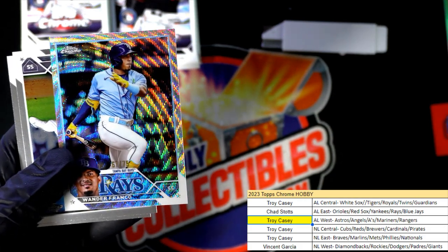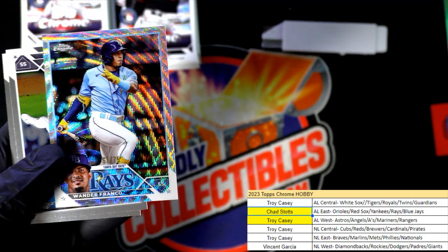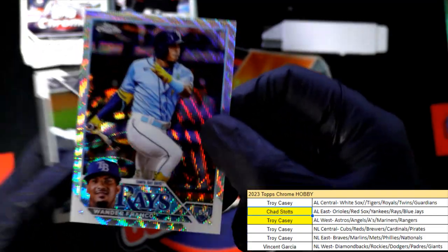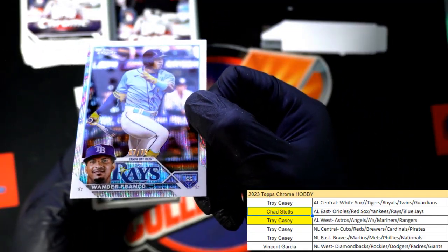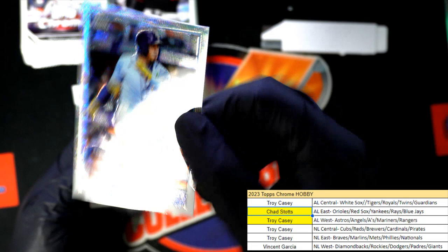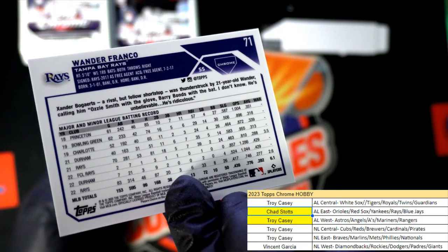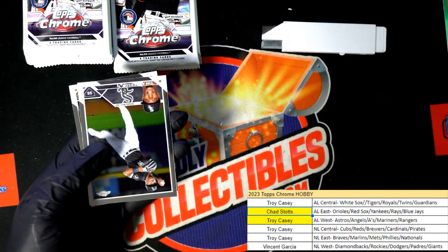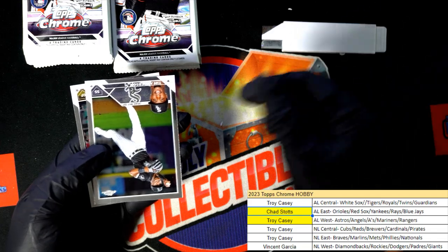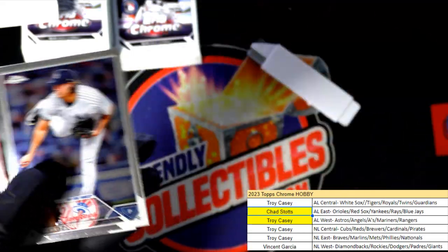Wow — A.L.E.'s Chad, what a hit! So you've had the Yankees relic hit, and this ends up being really good — 67 of 75. Wander, one of the best players in baseball! Would have been better if it was a rookie, that's right, but still — one of the best players in baseball. A Wander Franco, but yeah, if it was a rookie, my gosh, we would have been really celebrating then.